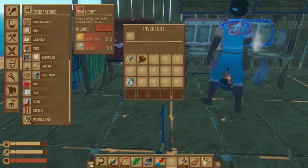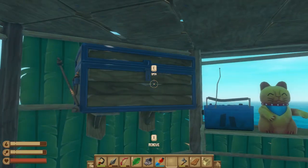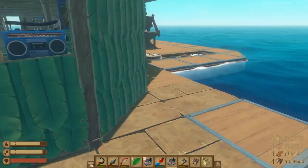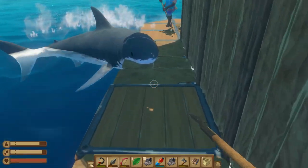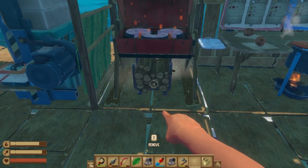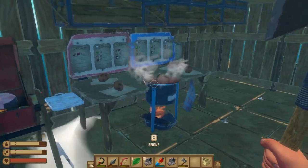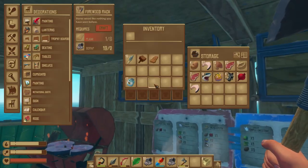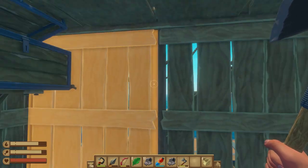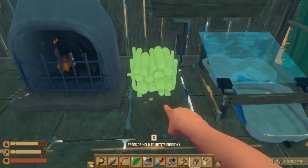I saw a nice little decoration — firewood. It said it stores wood like never before, but it doesn't. Damn it, game, you lied to me. It doesn't store wood — it just looks nice. That being said, I don't hold it against you. It does actually look quite nice. I just put it under the grill because I thought that'd be a handy place to store firewood.